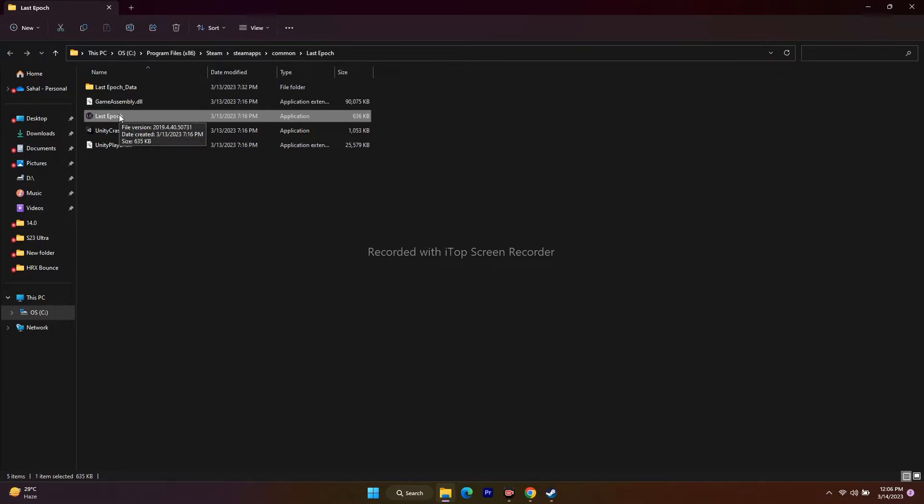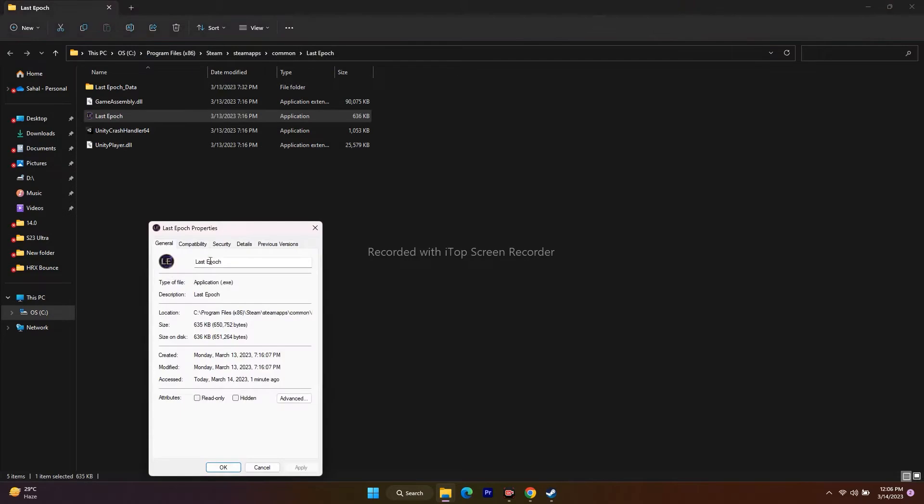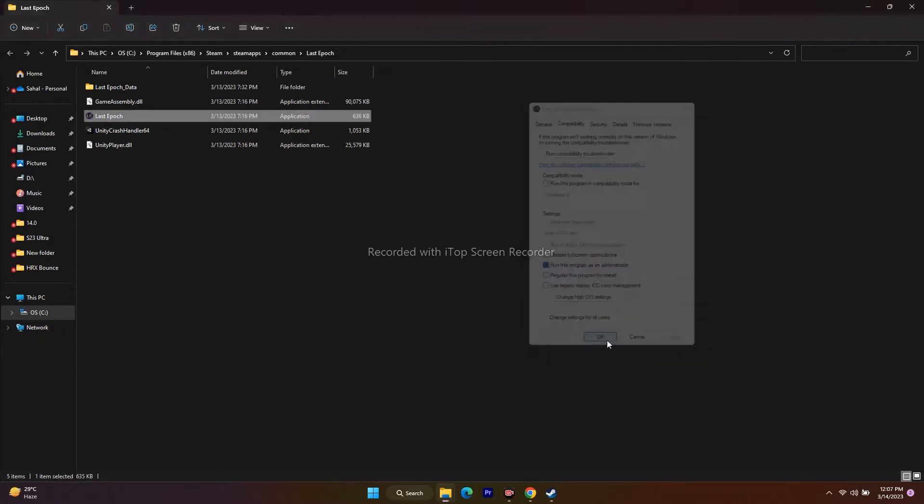The next step is to run the game as administrator. Since we are already in the installation folder, right-click on the application, go to Show More Options, go to Properties, then go to Compatibility. From here, check Run this program as an administrator, go for Apply and OK, then launch the game.